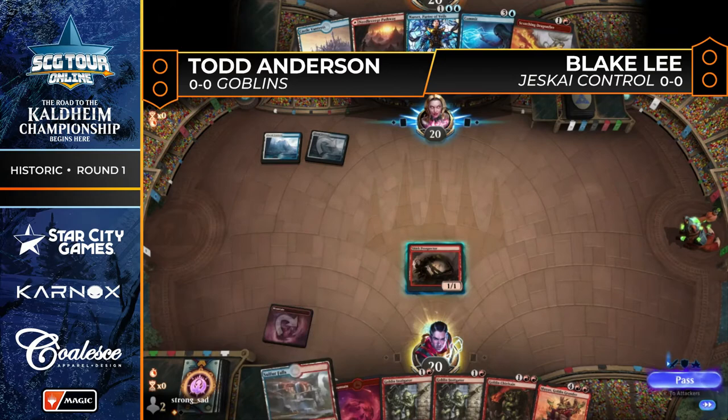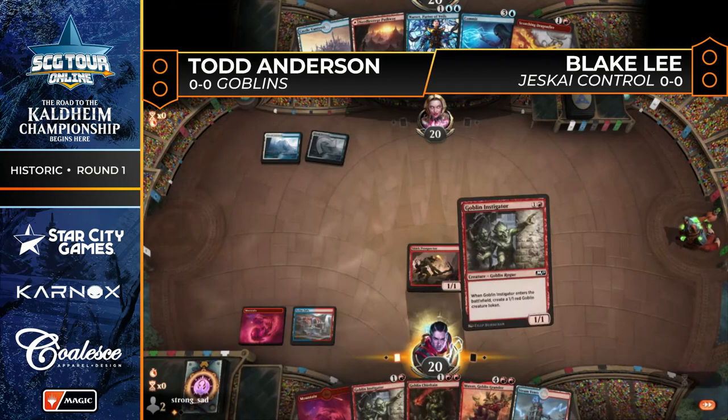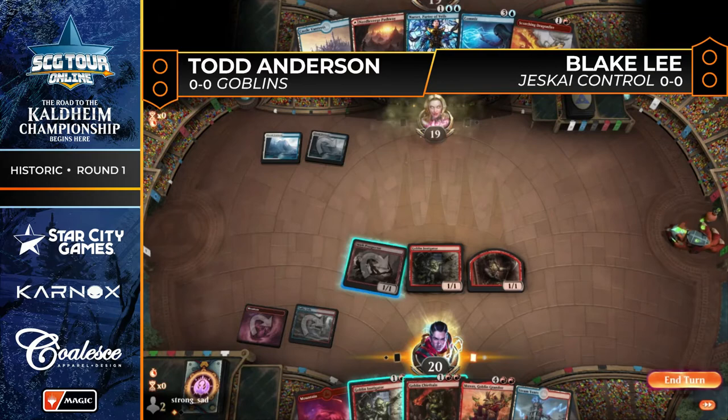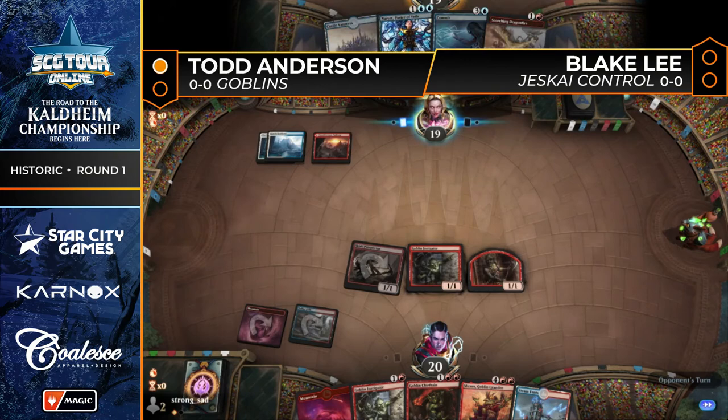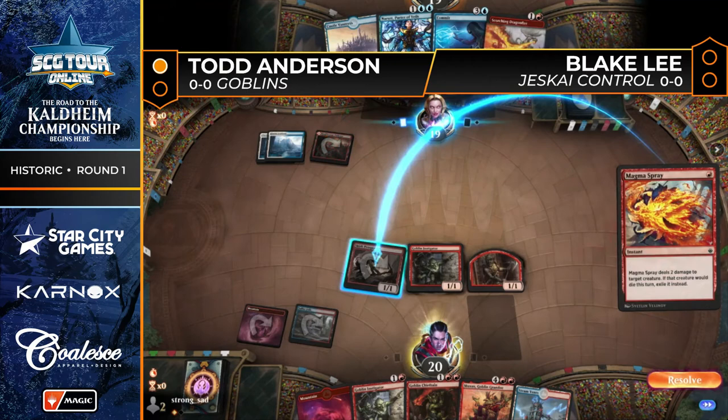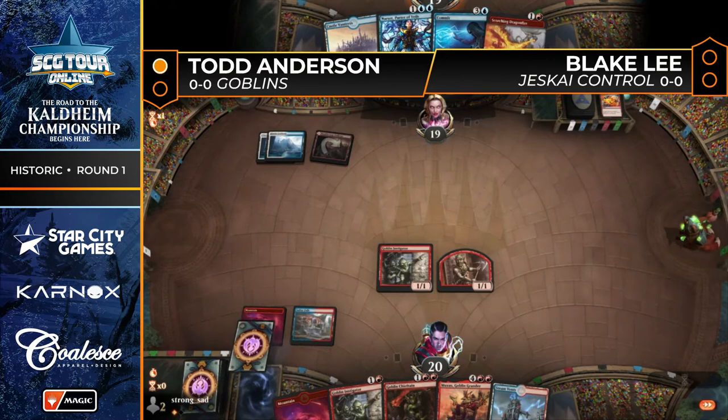It's tough to keep your head above water against Goblins with just spot removal spells. They have moments of being useful, but it's really about Anger of the Gods, Wrath of God, Deafening Clarion type of stuff. Goblin Instigator comes down alongside Skirk Prospector with a Red Pathway. Blake has Magma Spray and Scorching Dragonfire — trying to do the one-for-one game — but Goblin Instigator shows why that's tough: two Goblins in one card.